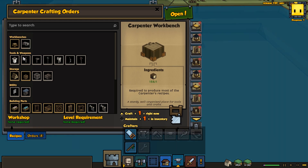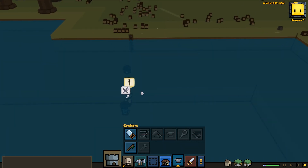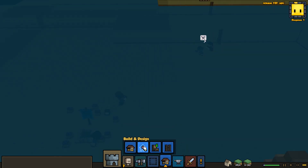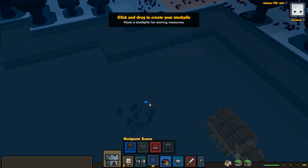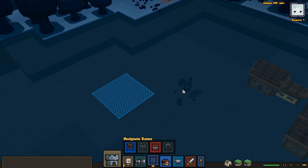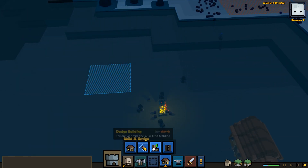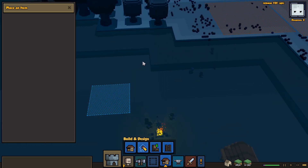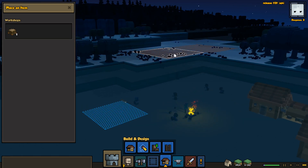We gotta get a carpentry bench down. I've got a little bit before I can do anything with this. Oh right, I should probably get a stockpile down — I'll just toss it over here, that should make this easier. So we might run into starvation, which is concerning. If we can get that bench made, that'll make this easier. I can't wait until we have an underwater fire pit. This is amazing.